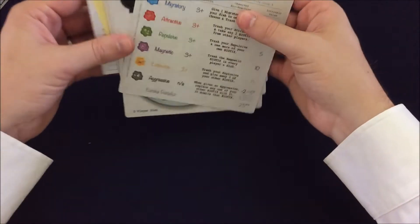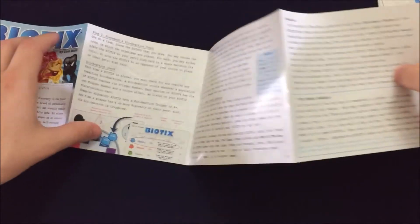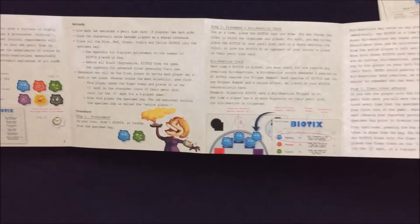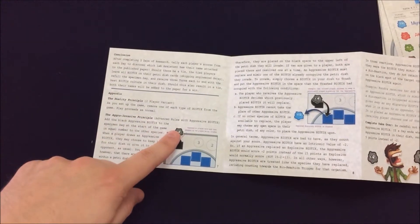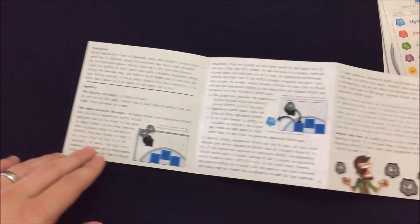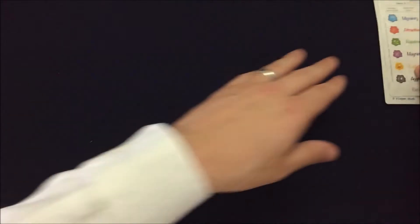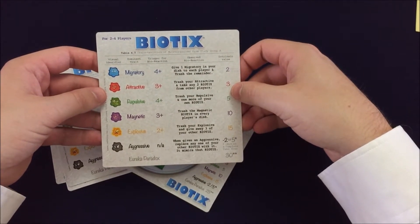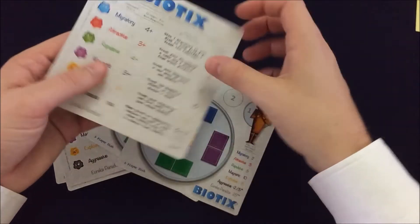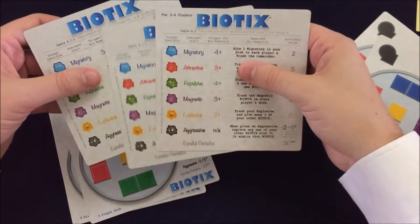All right, let's take a look at the rules real quick. Here are the rules — kind of a little pamphlet thing. Nothing too crazy about what you would expect. Looks like there's a two-player variant here. Some advanced rules with aggressive biotics. So that's nice — got some different variations of play. And then it looks like we have some player boards or some instructional boards here. So this is for two to four players, and that's if you're doing five players. Looks like that kind of explains what's going on, so maybe these are player aids.